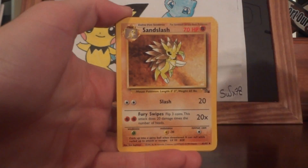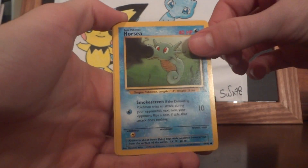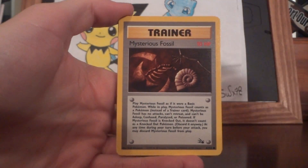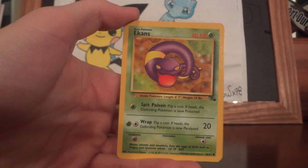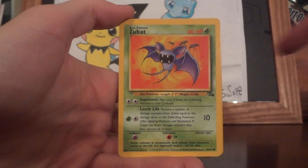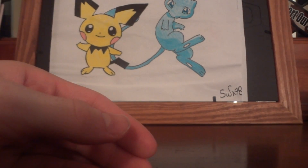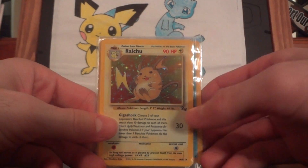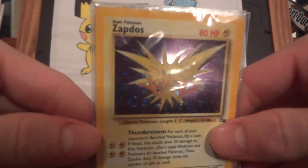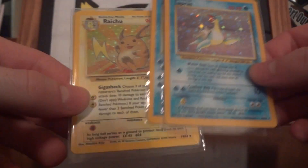Maybe we'll get another holo. Cloyster, Sandslash, Mr. Fuji, Horsea, Recycle, Mysterious Fossil, Omanyte, Tentacool, Ekans, Zubat — nope, Articuno non-holo, still cool. Overall guys, four holos — pretty cool. We got Articuno, Raichu, a messed up Zapdos, and Lapras.